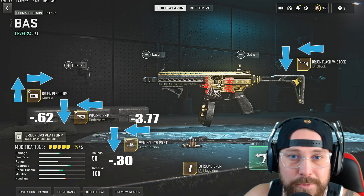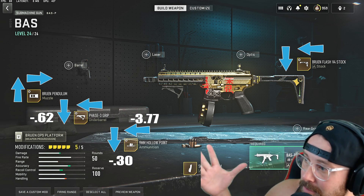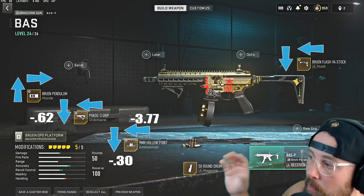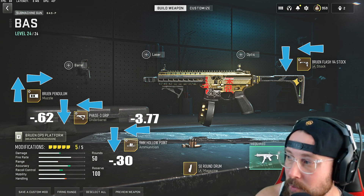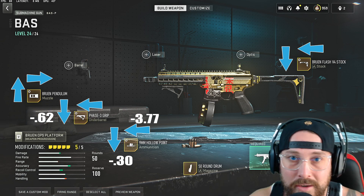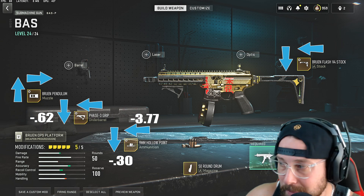What's up, it's Scotty Smooth. This video the Bass P carries us to a 20 kill Vondell solos win. Here's the build I used — the arrows without numbers will be maxed in their direction. The Bass P is definitely a really good one to use and I love the 50 round drum on this SMG.